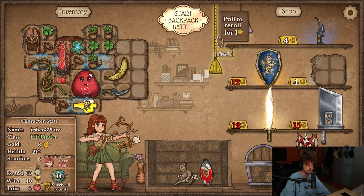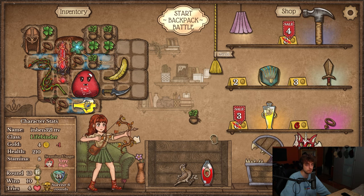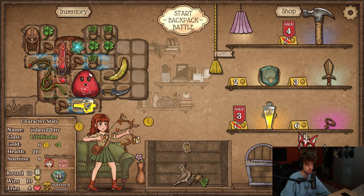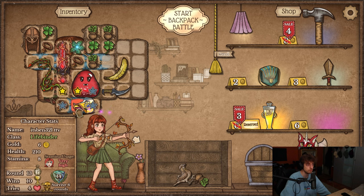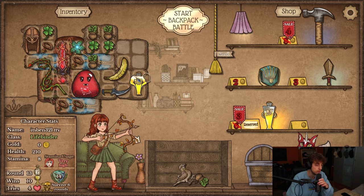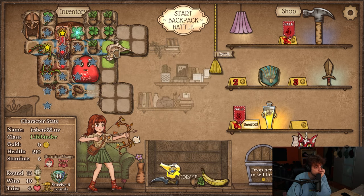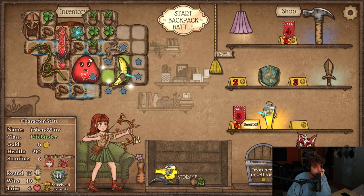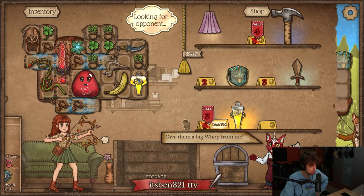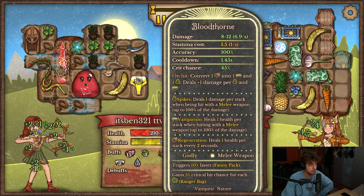Hungry Blade. This has to go here. I wanted health potion to maybe trigger this. Where do I put bird here? Yeah, I might need more backspace now. So... 60% crit. 45-60.